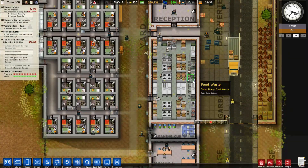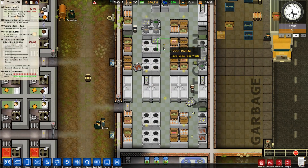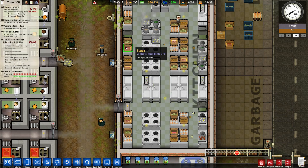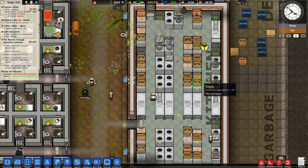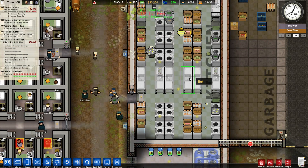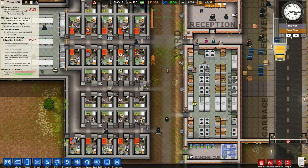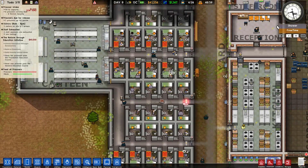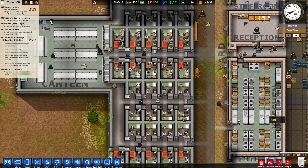More food coming in. This is why I wanted so many fridges - when you have a high variety setting it takes a lot more fridge space because each different type of food needs its own storage boxes, and you need different cookers to cook it all. Having this expansive kitchen is required to do high variety meal types properly, but it's worth it because they need to produce less food overall.